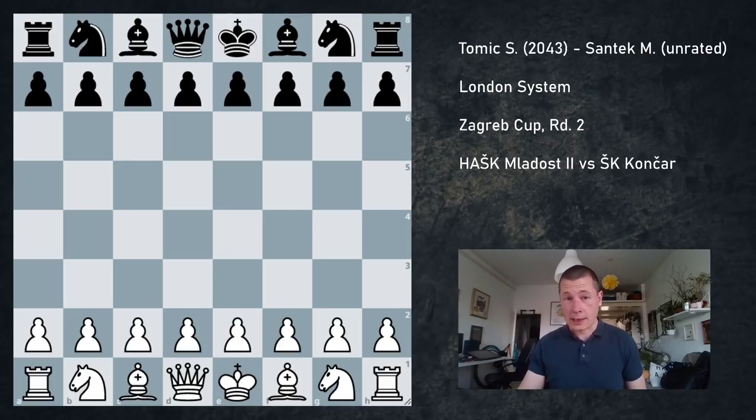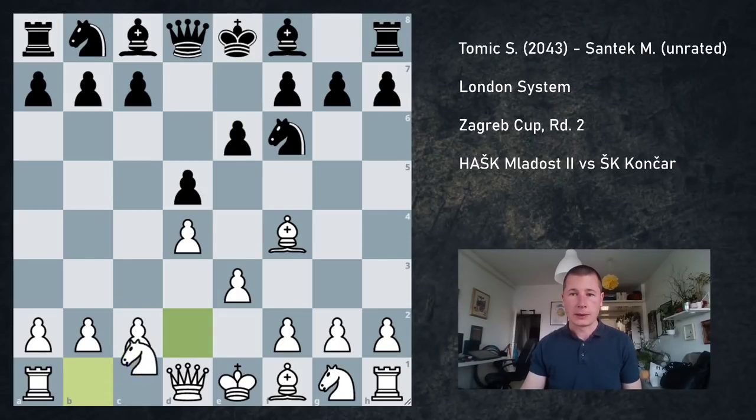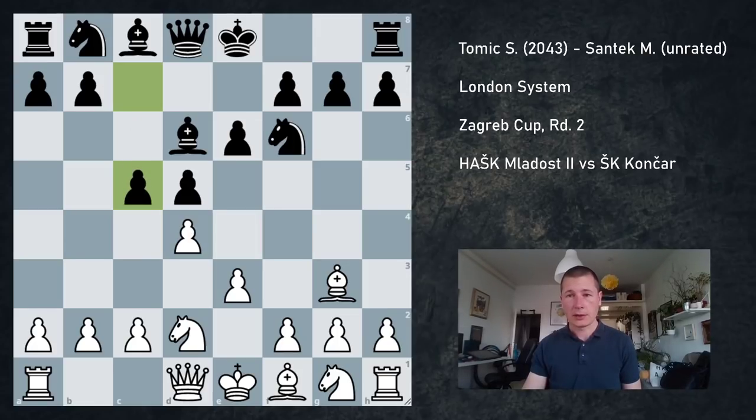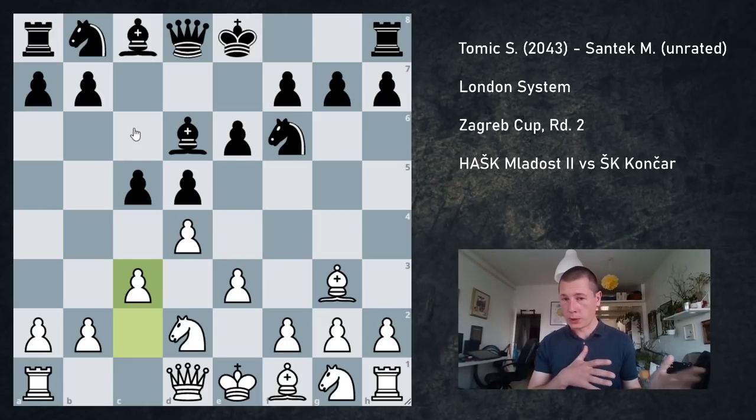So what's the setup? White plays d4, and after d5, Bf4, Nf6, e3, e6 — this is all fairly standard stuff. Nd2, Bd6 very early on. Bg3, Black plays c5, White plays c3. And now, if Black plays Nc6, we have a normal London without Nf3, which leads to very comfortable positions for White.